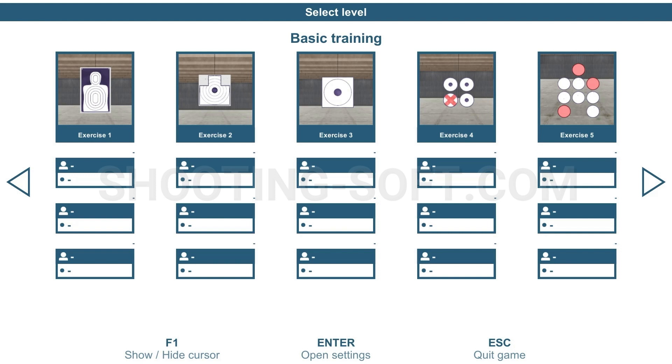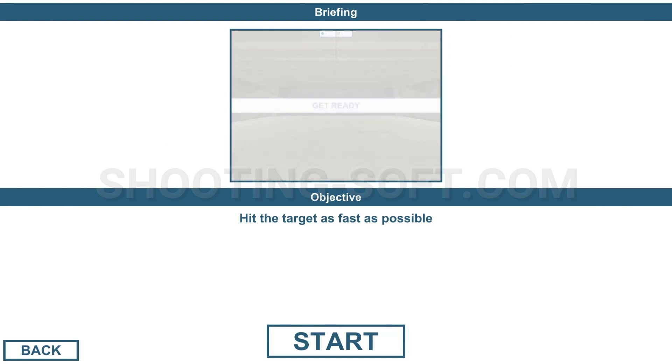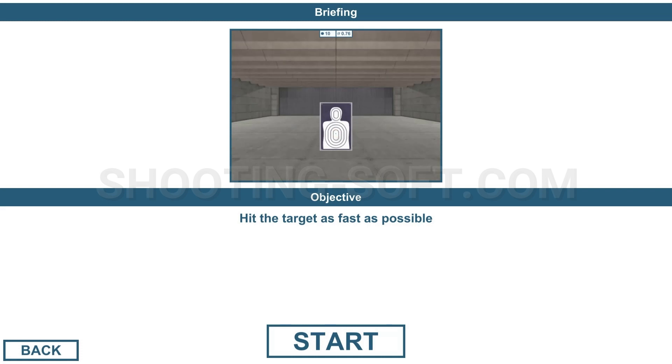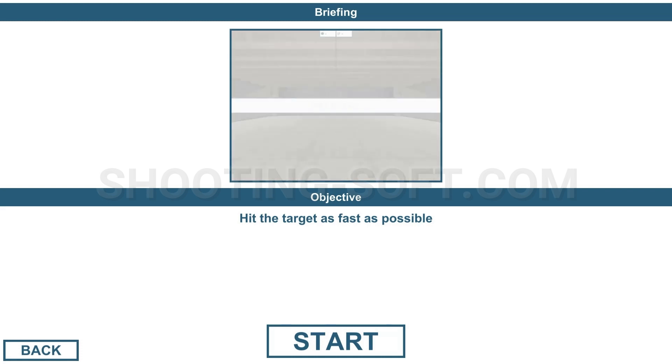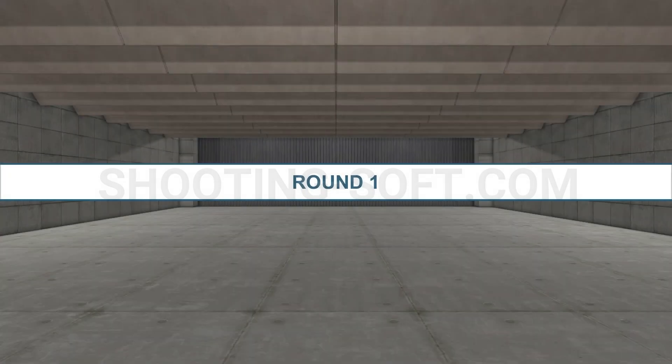Now let me spend a little time on each of these five exercises in the training basics. We're going to aim at exercise one — we need to shoot above the blue area that says 'exercise.' We'll tell it we want one player. The objective is to hit the target as fast as possible. Looking at the display, we have three targets with variations of stacking top to bottom — basically the same target popping up at different positions. Let's hit start and see what happens. The program loads, we have three rounds, we're at round one, and the clock is going.